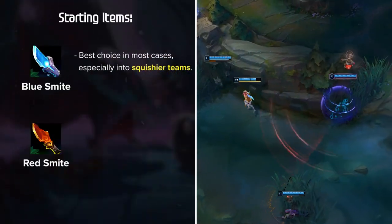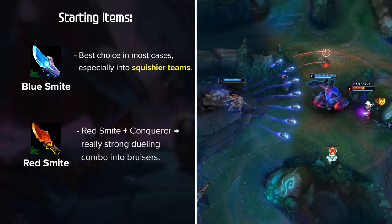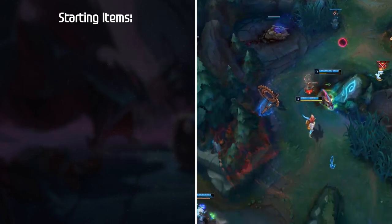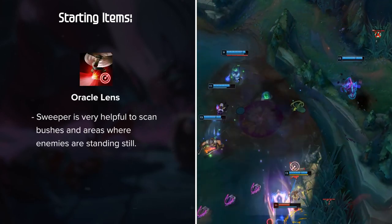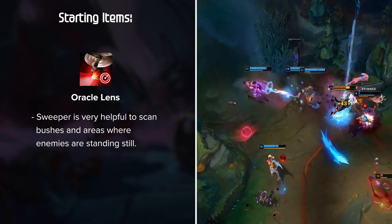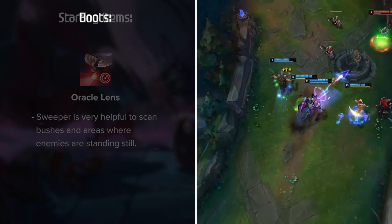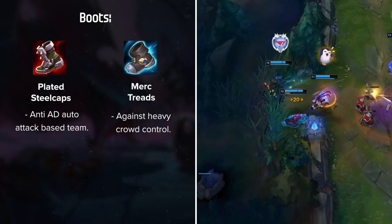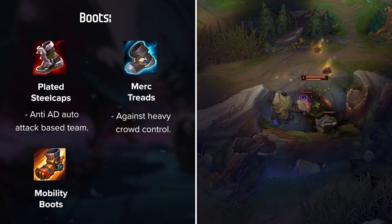Blue Smite is going to be the best choice in most cases, especially into squishier teams. Red Smite and Conqueror is a strong dueling combo into Bruisers, but Blue Smite pairs amazingly with Rek'Sai's kit. It's also important to pick up Oracle Lens — since your vision radius is reduced when burrowed, Sweeper is very helpful to scan bushes and areas where enemies are standing still, which also greatly aids in ganking. For Boots, Plated Steelcaps for anti-AD auto-attack based teams, Merc Treads against heavy crowd control, and in rare cases Mobility Boots if you want to snowball.